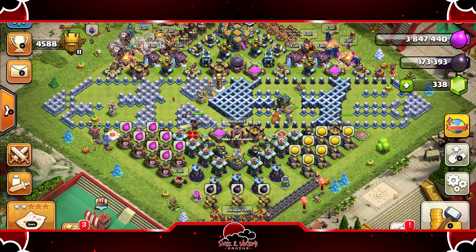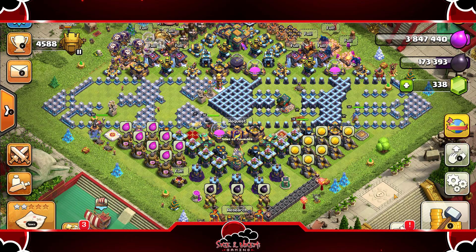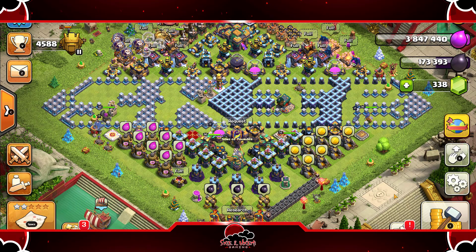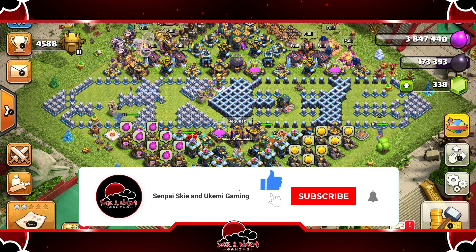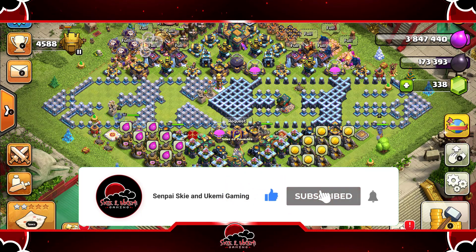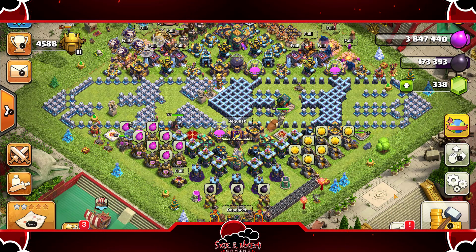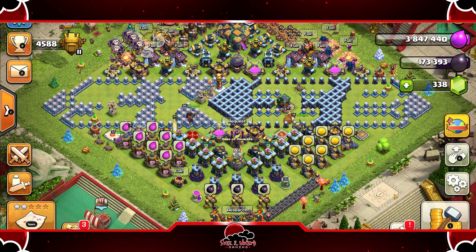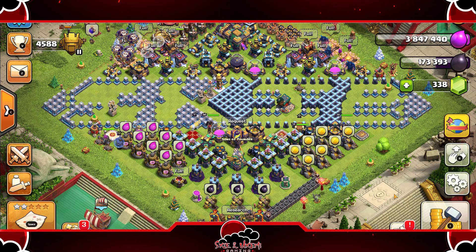We're giving out a gold pass and a Discord Nitro, so one person will win the Discord Nitro and another will win the gold pass. Make sure you're looking during the attacks for the popup that tells you to subscribe, smash that like button, and hit the notification bell. Whatever time that's at, put it in the comment section, then hit the link for the Discord, join the Discord, and follow the instructions to enter the giveaway.